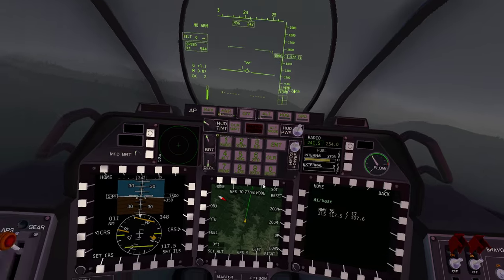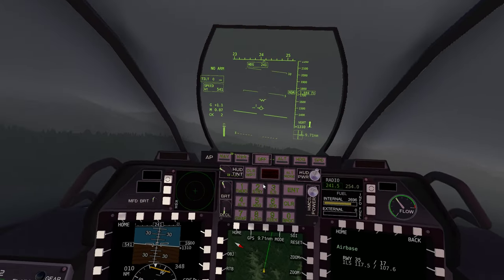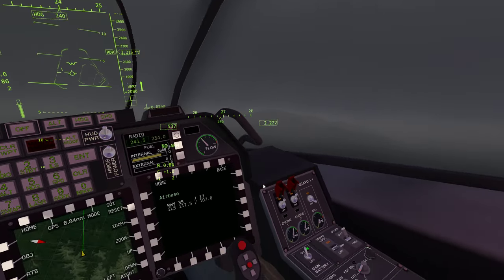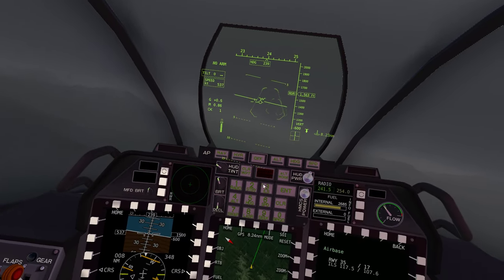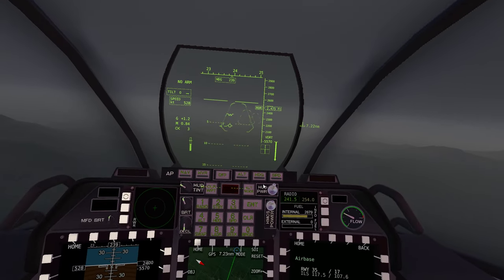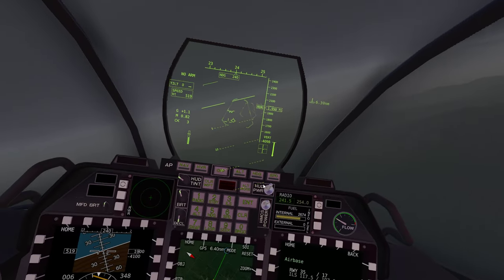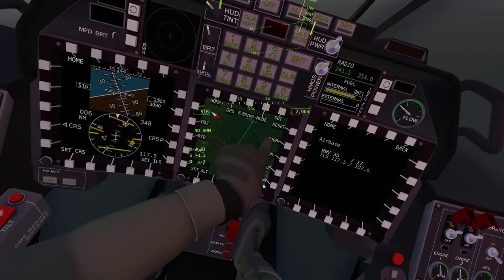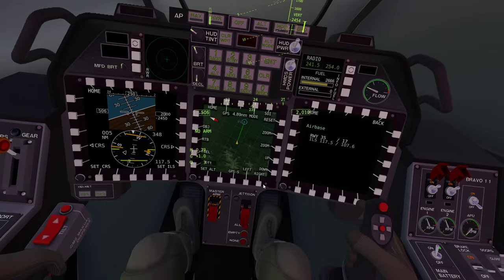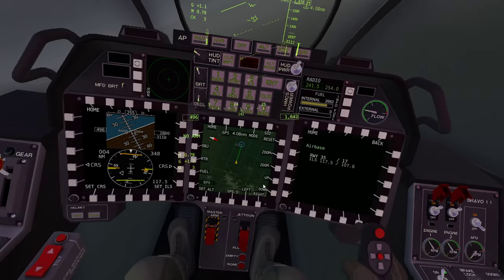If there were multiple runways at the airbase then we'd have multiple runway designations - 35, 47 - whatever, as you go. Okay, nautical miles out, let's kill the afterburners. We'll pass over the runway and hang a left up this valley because on the map there's a valley there with the runway of the airbase. I don't have to be too concerned about mountains, but I can't see very much in this fog.